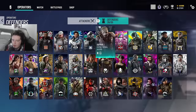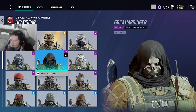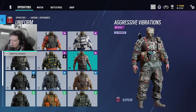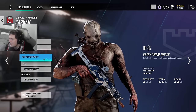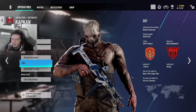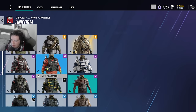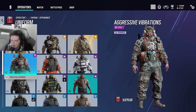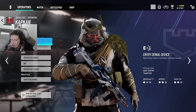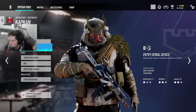Kapkan — Ubisoft gave me the Dead by Daylight Trapper skin for him, which looks absolutely sick. There are some other cool options: the Rengoku headgear looks really cool and matches this upcoming uniform I'm about to show.